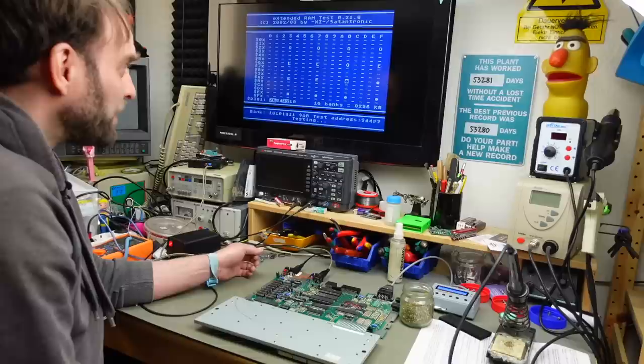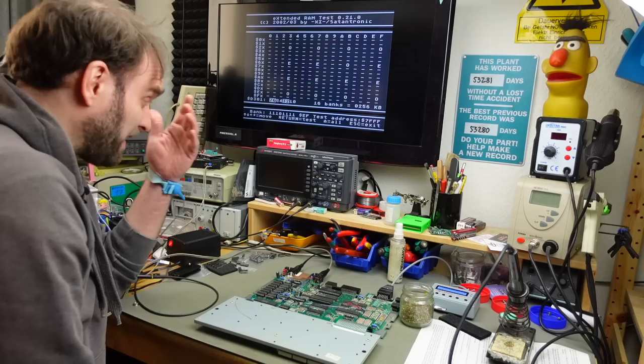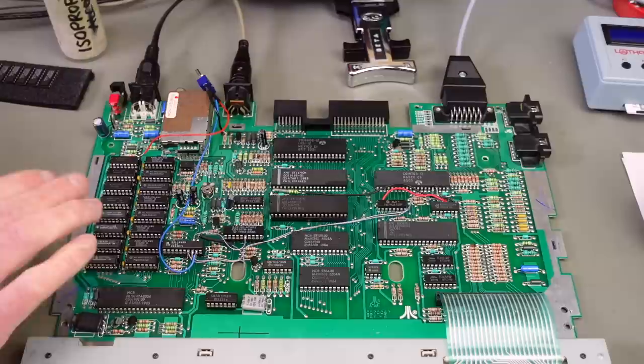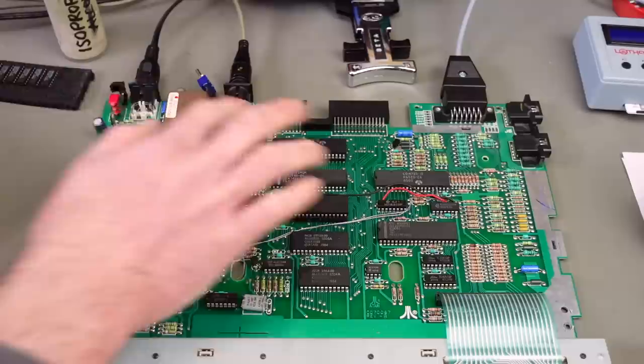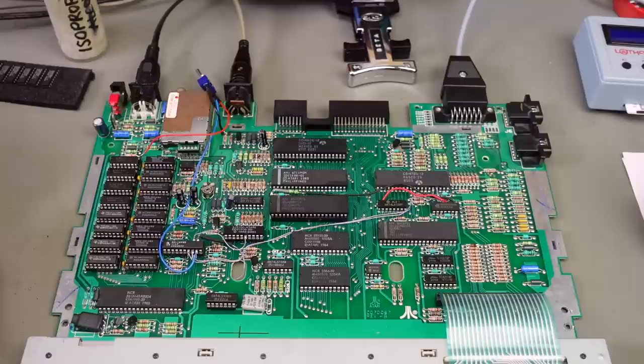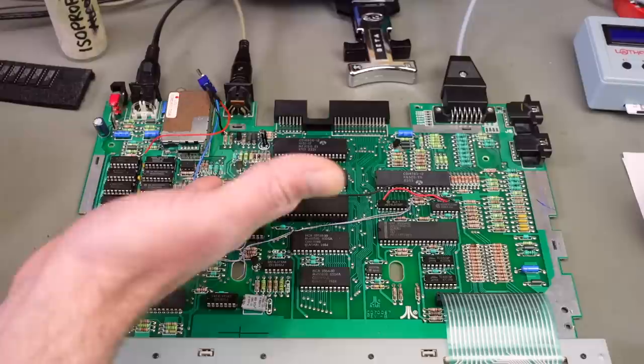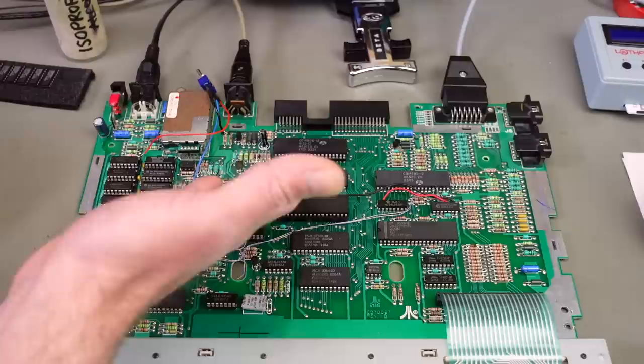We still get random faults — still the same behavior. I went on and replaced all the RAM chips again with another batch I'd previously used in a C64 repair that was good there — and we still get the exact same results. The last thing I can think of at this point is that the processor has marginal timings, as Jürgen also pointed out. I'm going to crack open my Atari 800XL, since that's the only machine I have with another Sally CPU, and try the one from the 800XL in here.